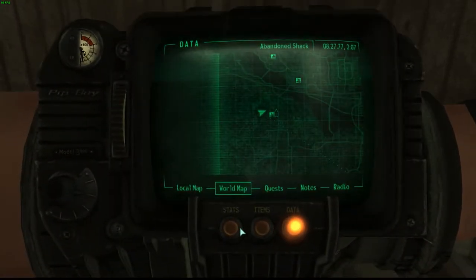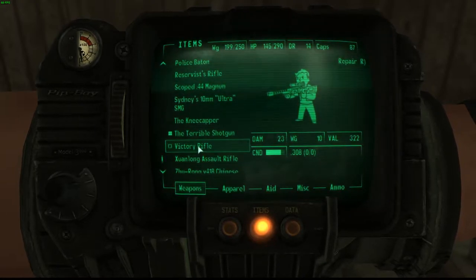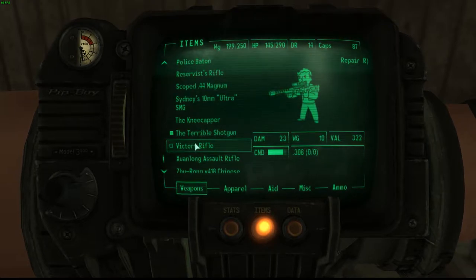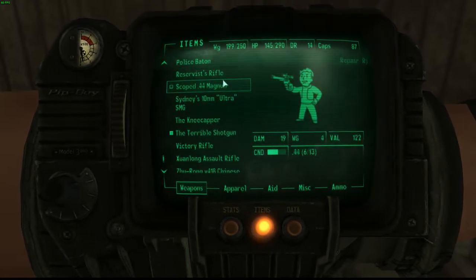Let's just take a look at the stats. The Victory Rifle does a damage of 23, a weight of 10, and a value of 322. The condition is actually really good — pretty similar to the Reservist Rifle if you saw that.